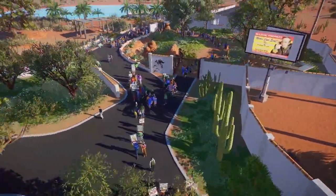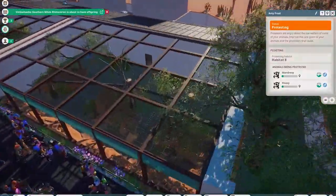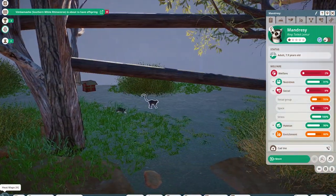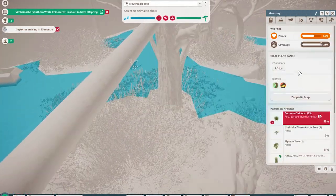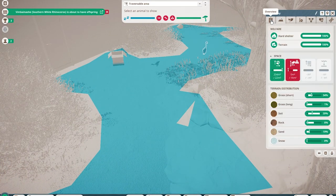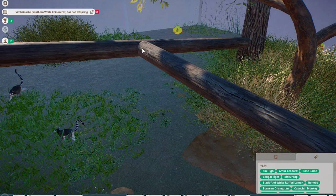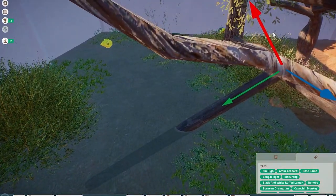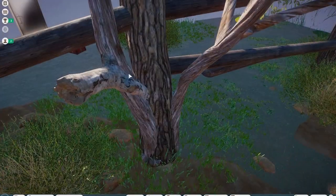First thing we're probably going to do is deal with these guys — I don't know what they're trying to protest. The lemurs — what's wrong with the lemurs? They need more space? You have plenty of room, your plants could be a little better, but you have plenty of climbing space. If I just add one of these, I believe we have solved our first crisis.